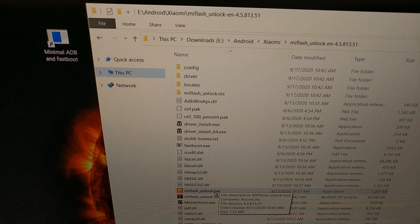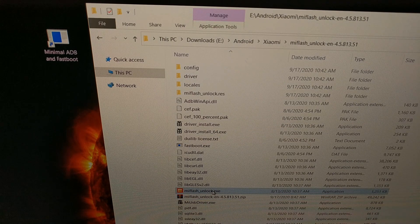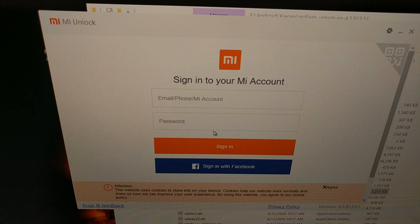Here we have the extracted contents of the Mi Flash download I told you about — I'll be linking to this. You're going to download this ZIP file, and when you extract the contents it's going to result in these folders and files being created. We need to look for the Mi Flash Unlock program, go ahead and open it up. We'll get a disclaimer — just click Agree — and then we need to log in to our Xiaomi Mi account, the same account that we logged into on the POCO M3 earlier in the video.